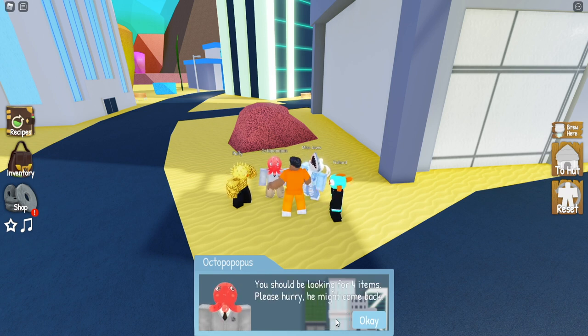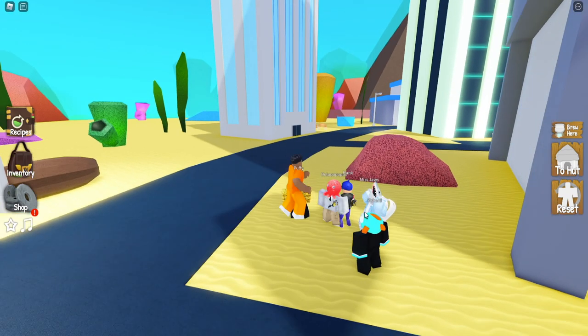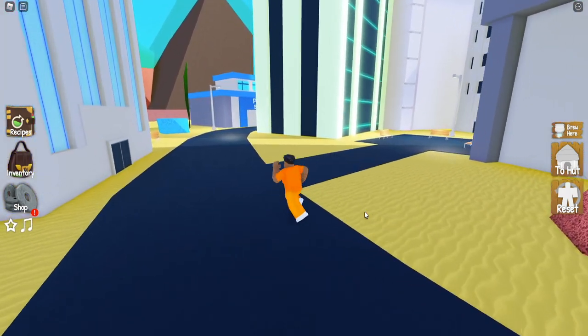Talk to Octopopopus in order to start the quest. He'll say that there are some missing ingredients that they need help finding, and then to catch Spongebob at the end. So we're going to show you how to find those ingredients.